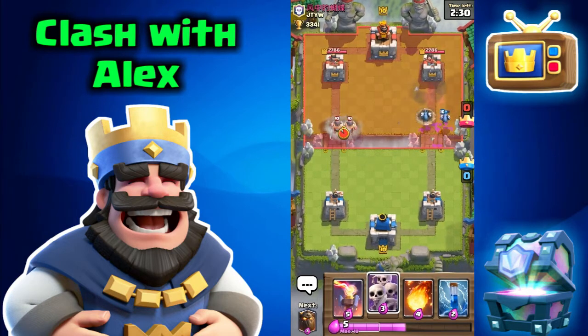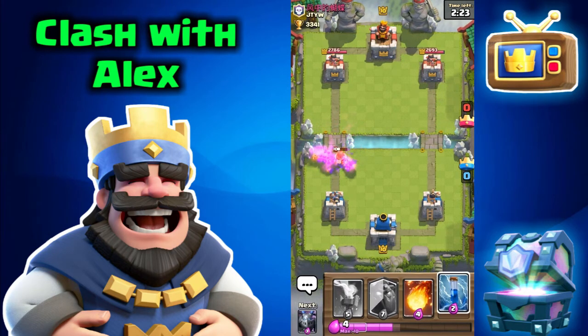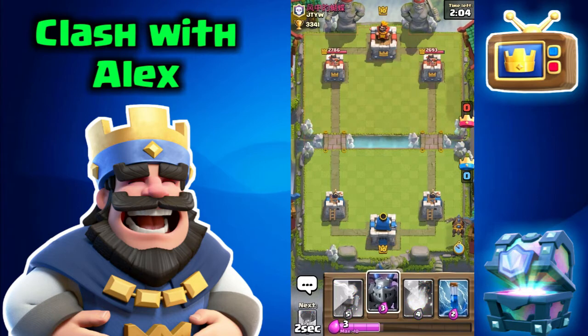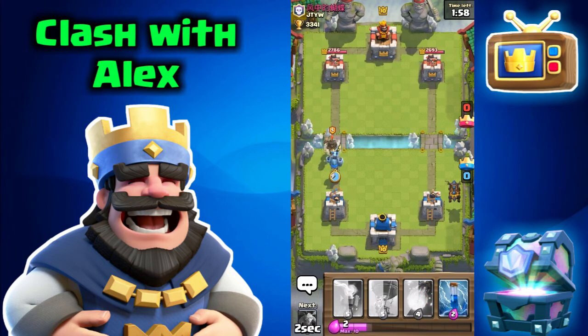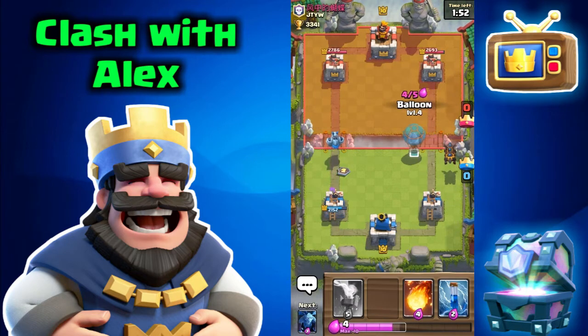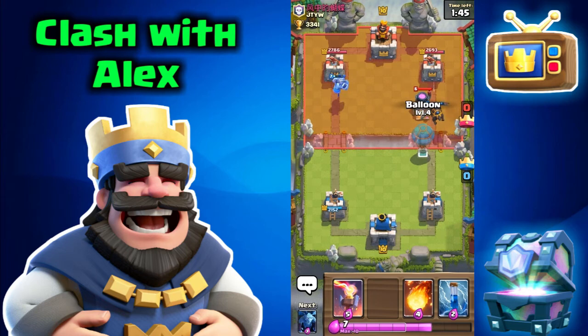The death damage takes out his minions. I placed a skeleton army for his elite barbarians — he plays some fire spirits, but the skeleton army demolishes his elite barbarians, which is really good. No hit points on our tower. I'm going to do a lava hound, mega minion, and balloon push. He placed a dark prince to lure out my mega minion — he knows this deck and that the mega minion is crucial. He also placed a furnace in a weird position.